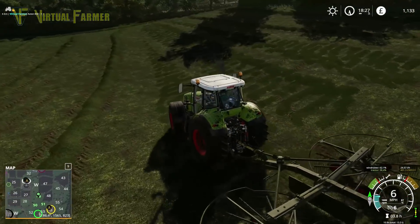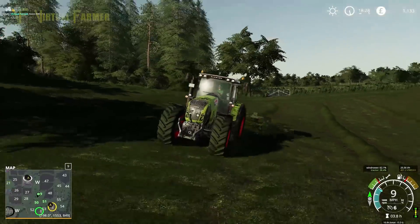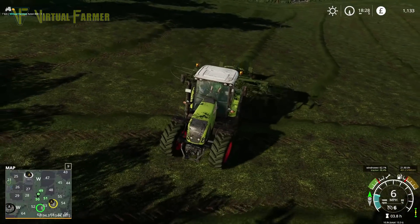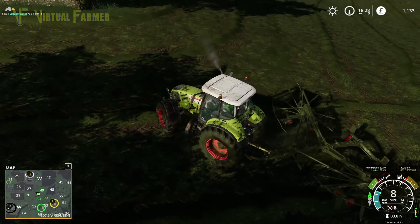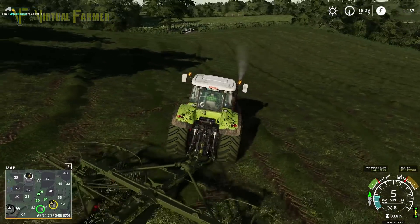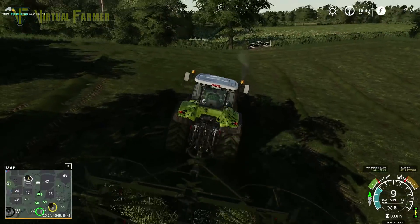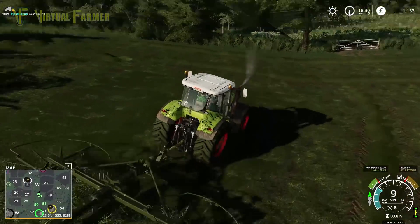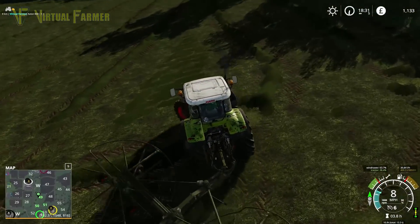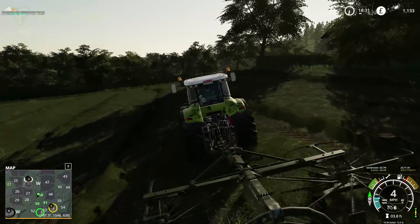Let's get that down and in. We might have two more rows here — I don't know whether the width of this will stretch far enough. There we go, down and away. Need to be careful about turning sharply with this. There we go — we still have this little patch at the top of the field. I think that's got it, so I'll go and do the little field separately.